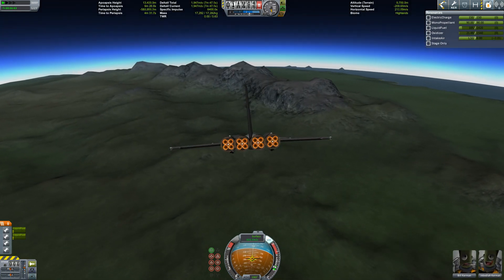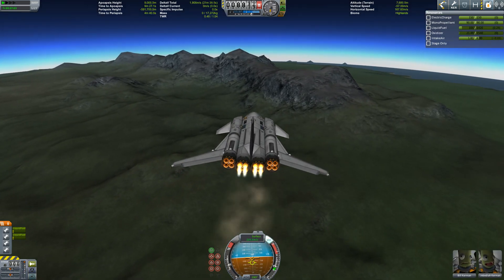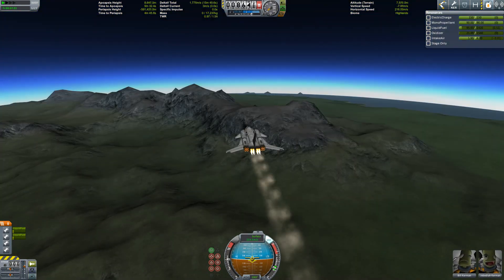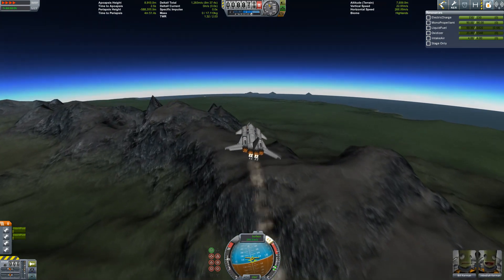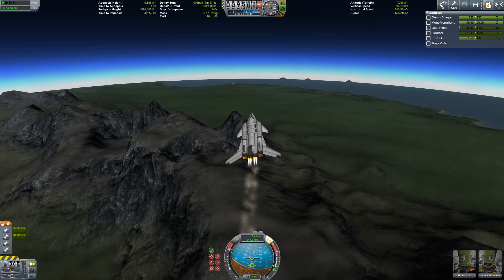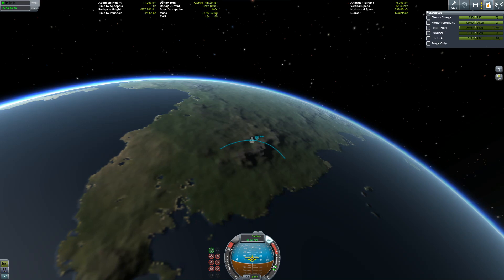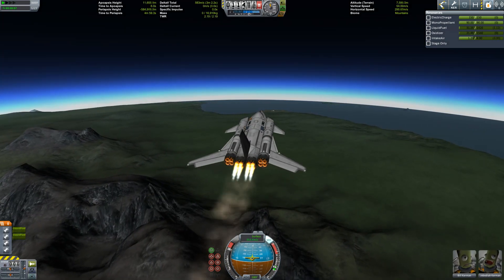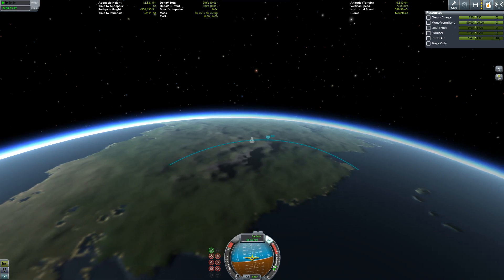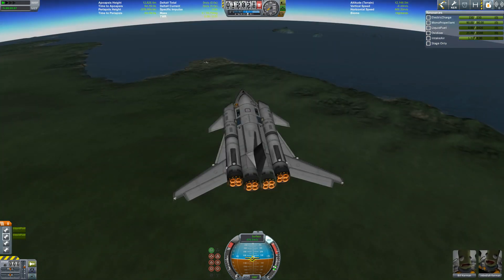We're heading right down but we still have some fuel left, and Jebediah Kerman, pilot extraordinaire, hits the throttle to get the spaceship over the mountains and straight onto the runway. We're still heading up a little, going for a shallow ballistic trajectory to get close to the runway — and that looks good. We're out of fuel now, just gliding.